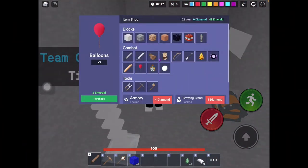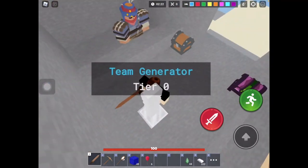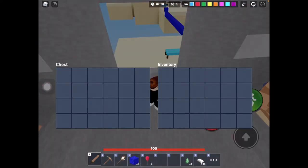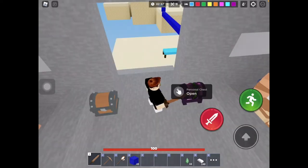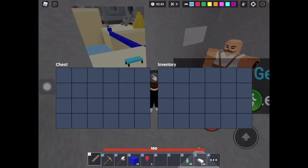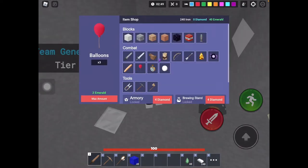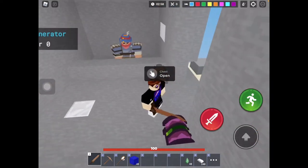Alright guys, so here we have 48 Emeralds. What you need to do first is to purchase 6 Balloons, and then you can either choose the normal chest where you can share with your teammates, or you can also choose your personal chest. I'm just going to pick my personal chest — you need to put it in your inventory and then press it again so that it goes in your chest. Because if it's in your inventory, it'll count as max amount so you cannot buy more. As you can see, if I put it in my inventory it'll go over there — you can see it says max amount. So when you go over to your personal chest and press it again, there's 12 Balloons in my personal chest right now.